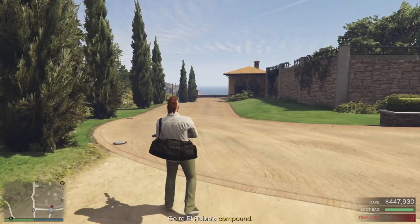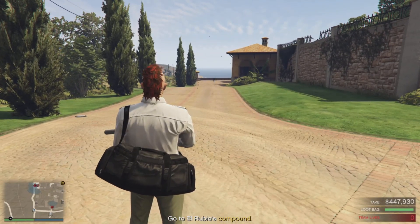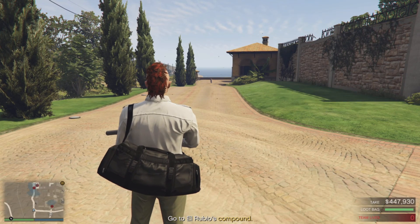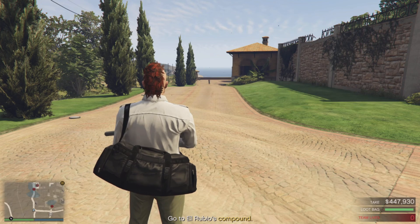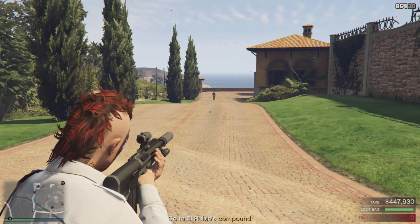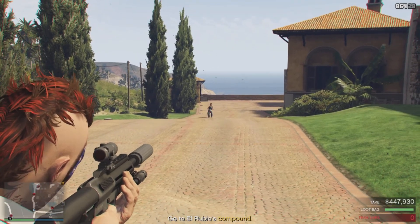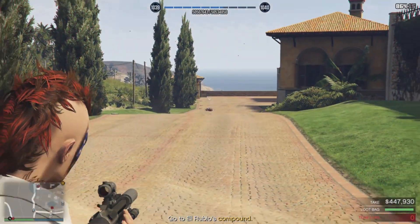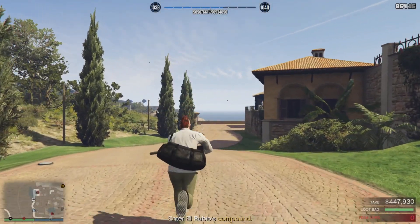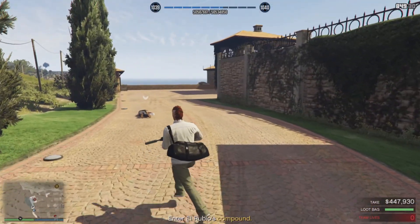The guards on the outside of the gate are going to have a security code if you decide to go to the side entrance, which is what I like to use. Either entrance is fine — one of the guards out here guarding it will have the security code. So I'm just waiting for him to get out of the cone of vision of the other guard and then let's get a headshot. Now if you mess up, which is what I did right here, don't freak out — just light him up so he can't sound the alarm.